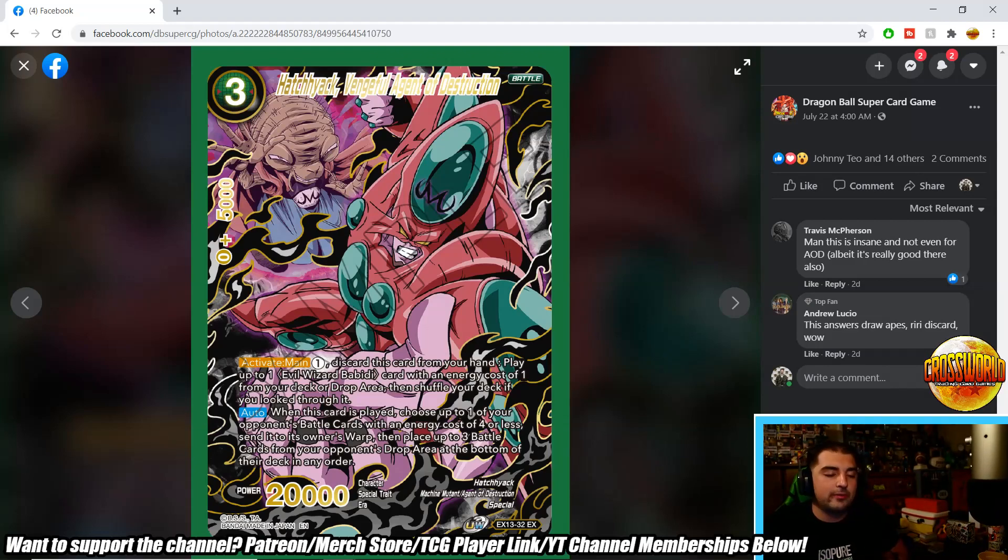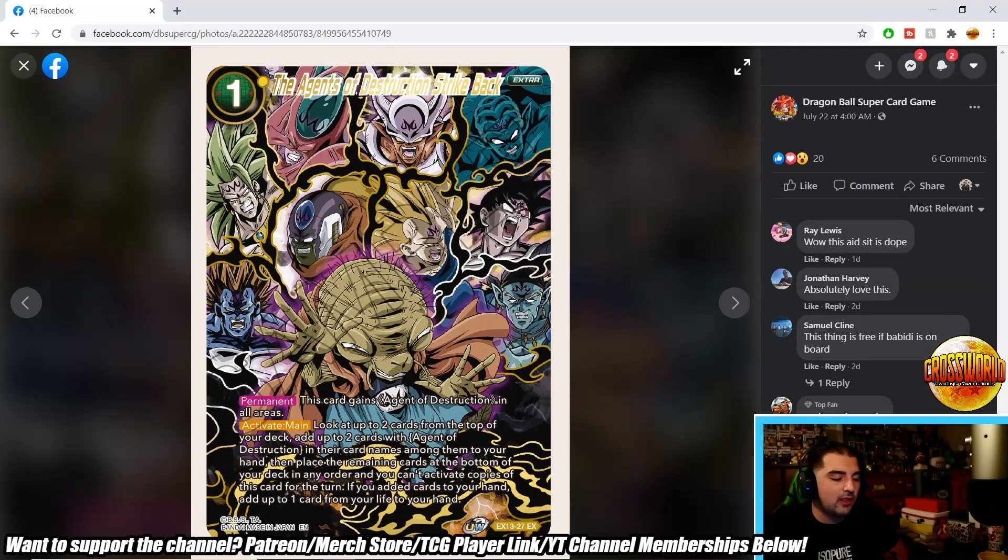Agents of Destruction Strike Back is a one-drop yellow extra card. Permanent: this card gains 'Agent' in all areas. Activate main: look at the top two cards of your deck, add up to two cards with 'Agent' in their card name to your hand, then place the rest at the bottom. If you added cards, add up to one card from your life to your hand. If you're running a 50-card all-agents build you'll likely play this, but in a five-color utility build you probably won't — though a plus-one inherently is still pretty good.